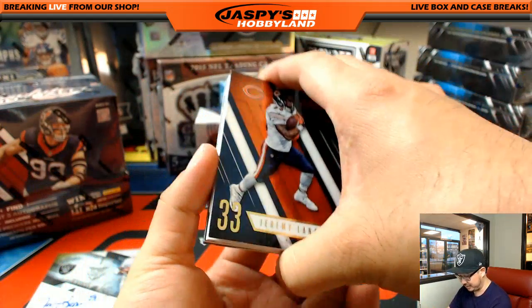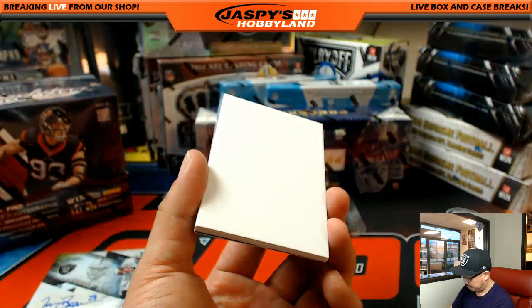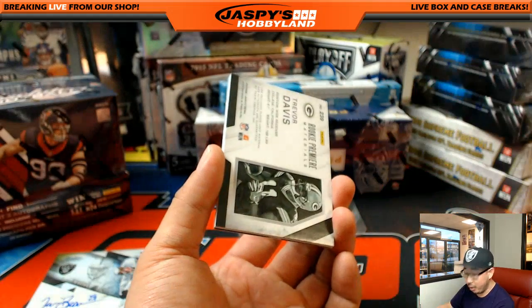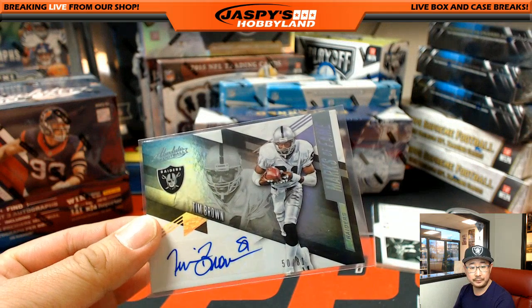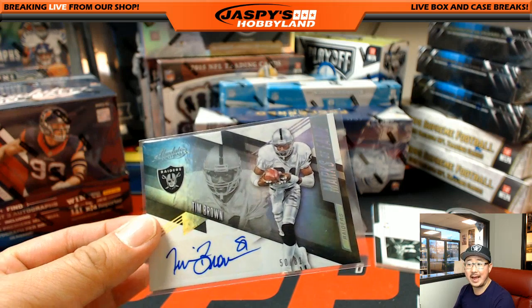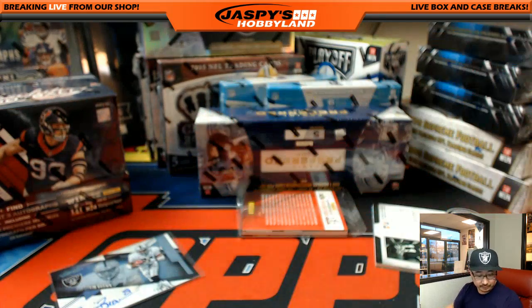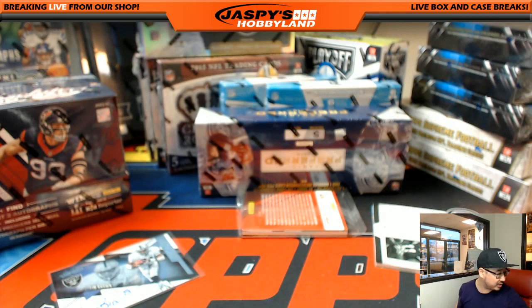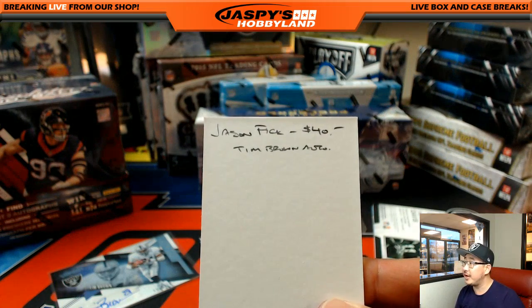Jeremy Langford, Alan Robinson, Danny Woodhead die cut — who's with the Ravens now? Heisman Trophy winner — Tim Brown won the Heisman with Notre Dame in 1987. So that's $40 bounty for the Raiders. Jason Fick, not only do you get that sick autograph, you get $40 of break credit to go along with it. There's our first bounty, folks — Jason Fick, $40 for that Tim Brown.